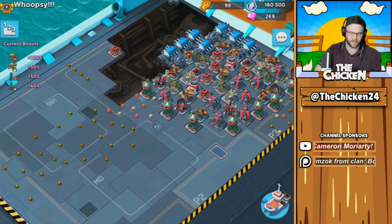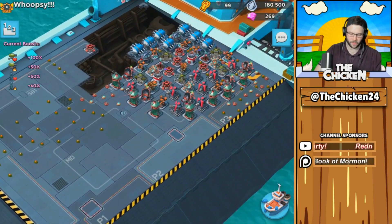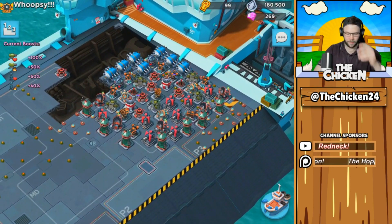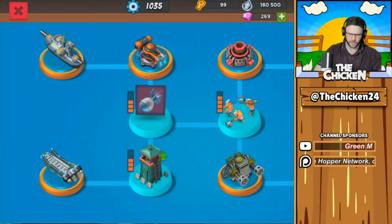But look at all the mines this guy has — it's kind of crazy. I don't understand why he's got all of them over there to the left. I guess he's forcing you to either come up the middle and then just get hit by everything. That's kind of the idea. Interesting stuff for sure.